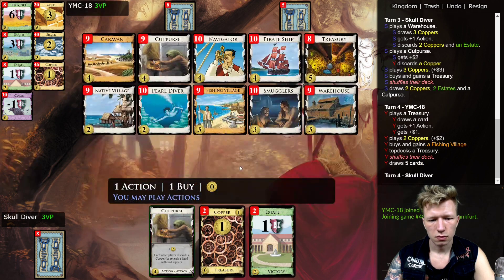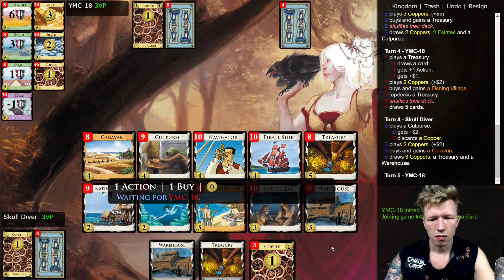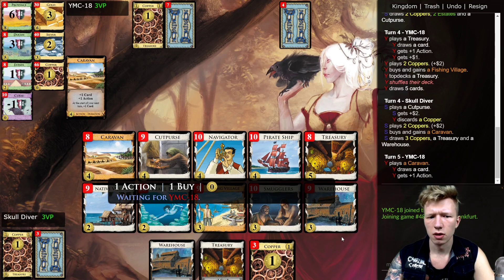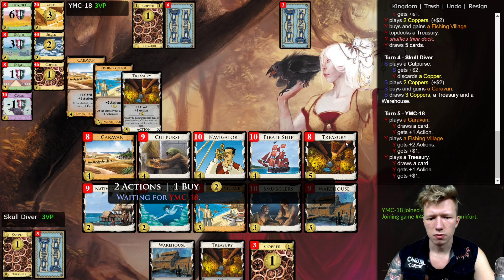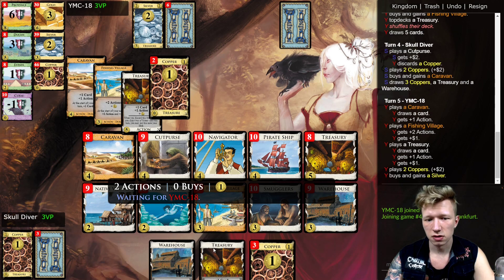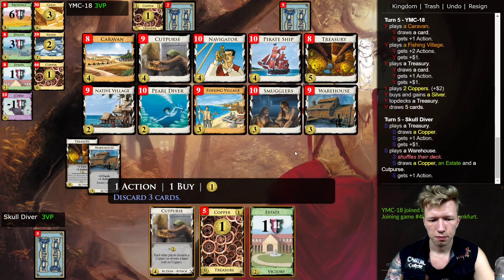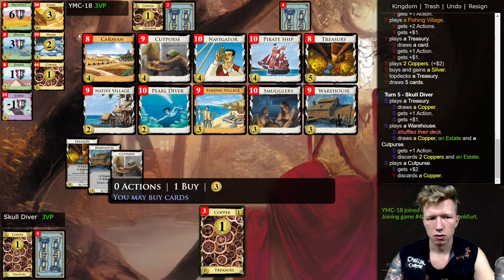Let's get that Caravan here. I think it's a board where as soon as you hit six you get the gold. I'll probably end up having a couple of Treasuries, a couple of Caravans, some Silvers. I'm drawing this Cut Purse really nicely — that's good.